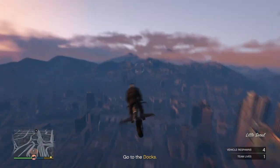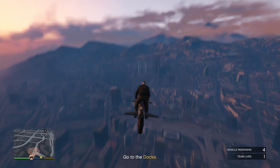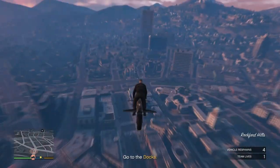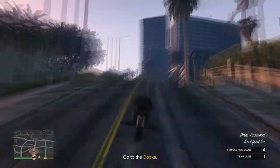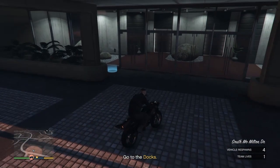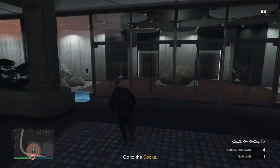Now make your way over to any apartment you own. Make sure you own it — if you don't have an apartment you cannot do this glitch. It's very easy to get one though, as the cheapest is about 70k, which isn't that much. Make your way over to your apartment and you will see a blue circle outside.